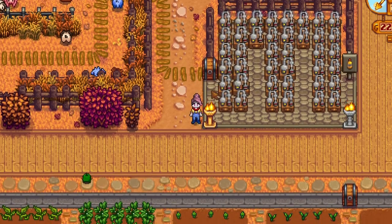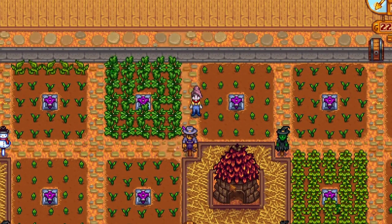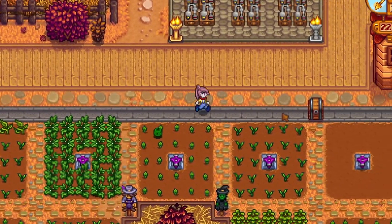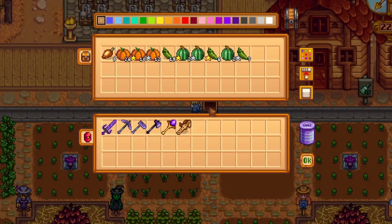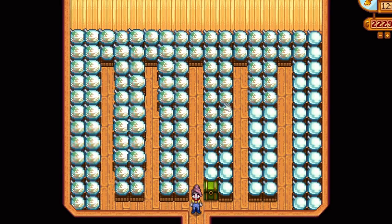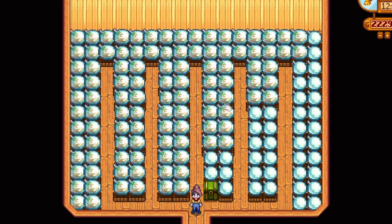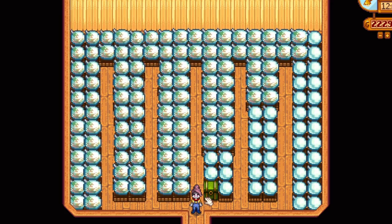I'm also using the Junimos in their intended fashion to harvest my crops. And then I'm using a combination of different paths to send all of their produce to this chest. That way, when I need to harvest all of my crops, I can just come to this chest and get whatever the Junimos have collected for me. I really like to keep things looking realistic, so in most of my sheds I've got setups like this, where you've still got the lanes and it looks like you could be harvesting everything on your own, even though Automate is doing the job for you.